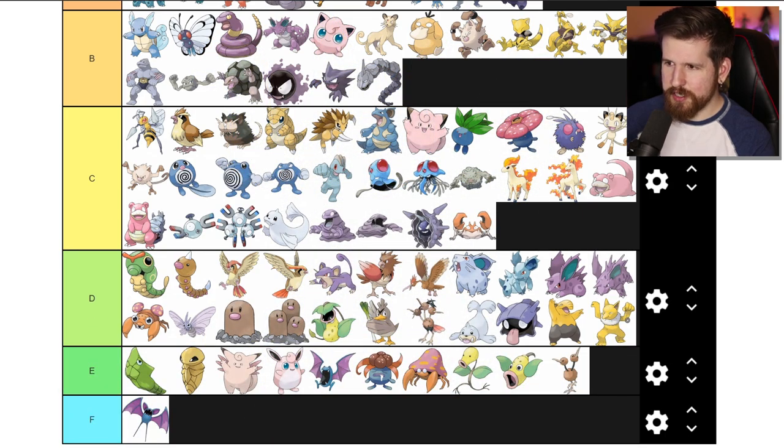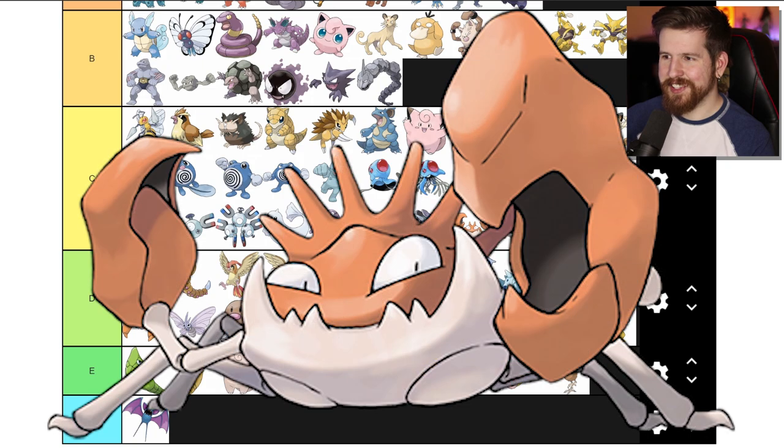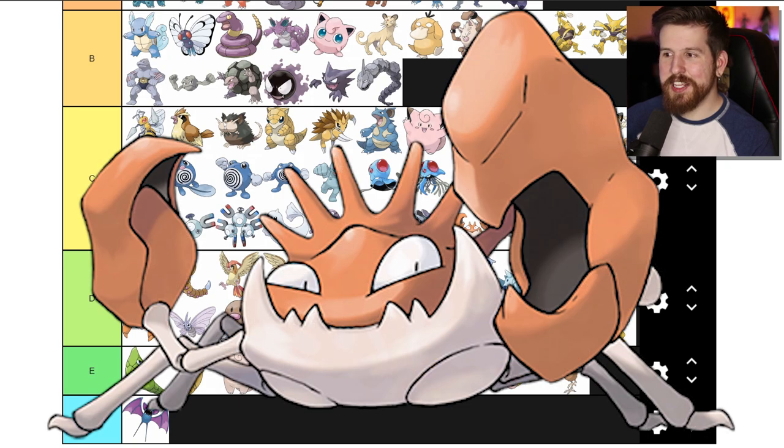Krabby is literally just a crab. Kingler - slightly cooler crab with bigger pincers, went a little crazy drunk with power, got a kind of a crooked smile, needs some dental work done.